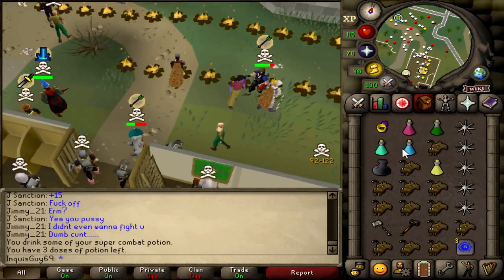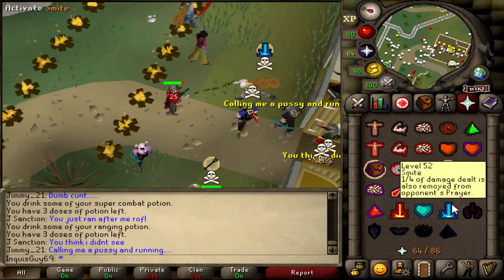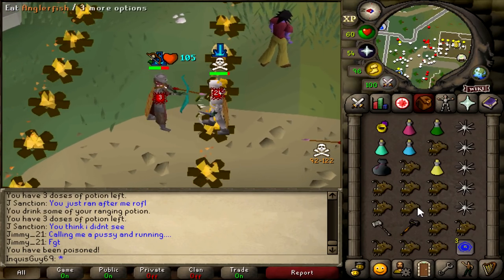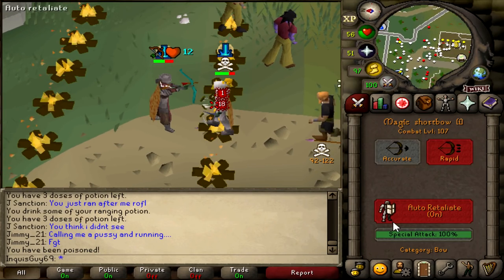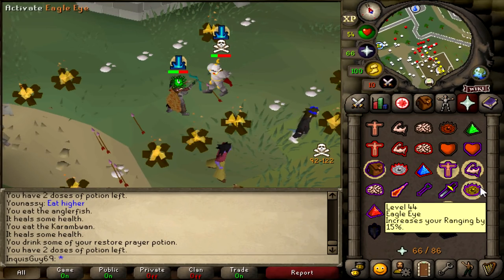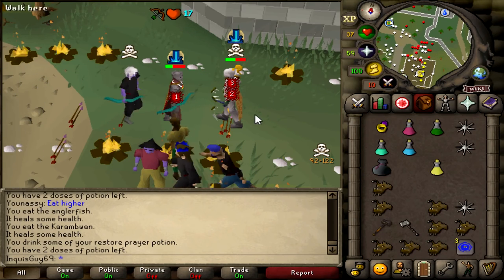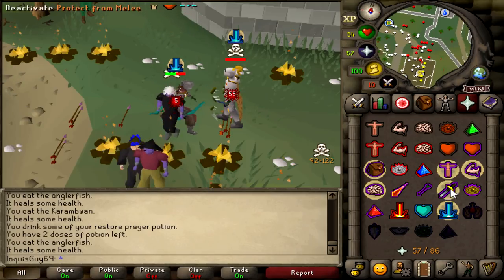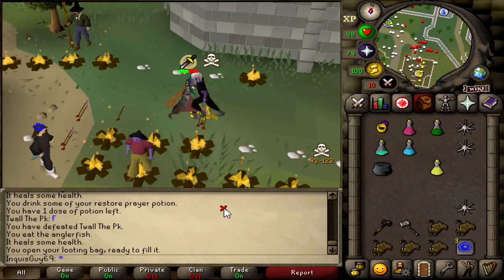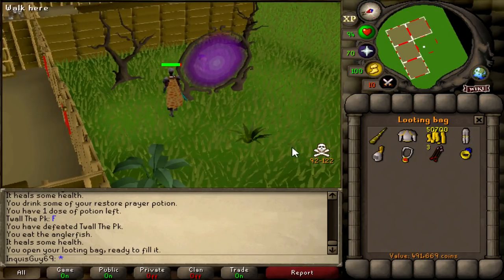We got a fight versus another 30 defense account - this is what we wanted. He does have 52 prayer though because he's lower combat, and he's gonna hit like a truck - so am I. Gmall into the Eldermall for the KO - 55 for the KO! He drops the F - that's a Kraken Tentacle in the loot. We came out on top in the battle of the 30 defense warriors for 500k loot.